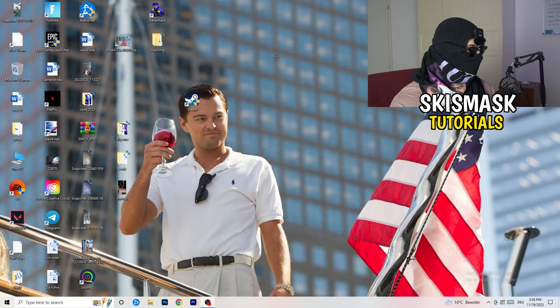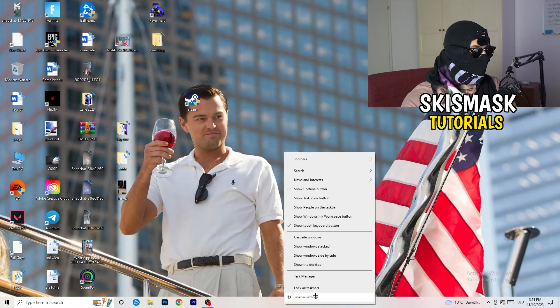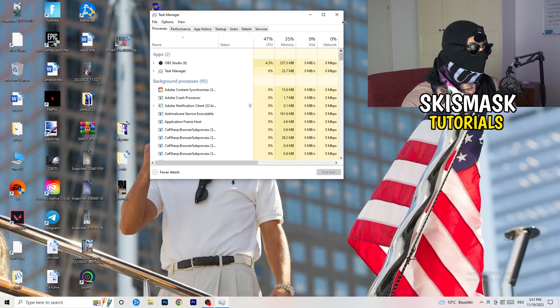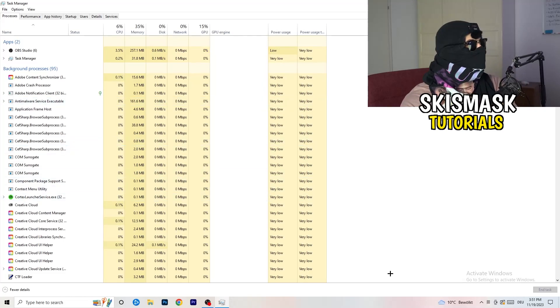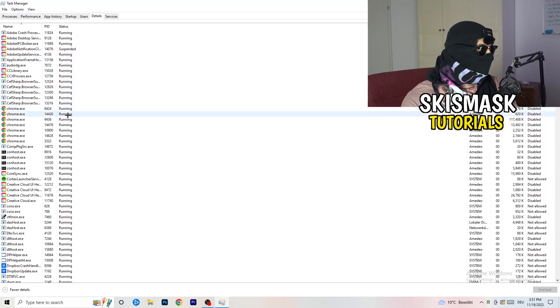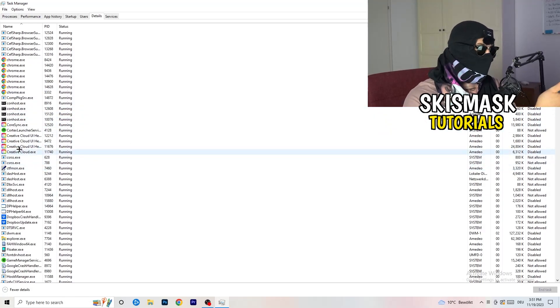The next thing I want you to do is navigate to the taskbar at the bottom of your screen, right-click it, and click on Task Manager. Once it opens up, navigate to the top left corner of your screen and click on Details. Once you're in Details, search for your game or your launcher — especially the launcher.